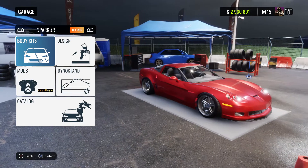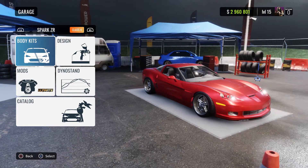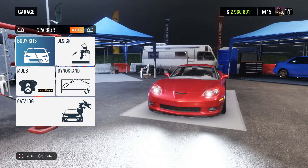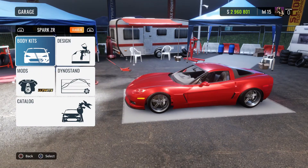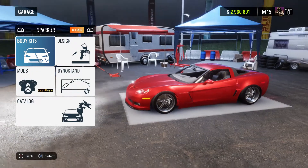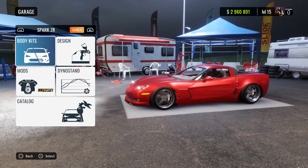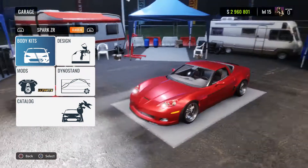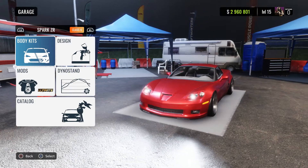What is up everyone, welcome back to the channel and welcome back to CarX Drift Racing Online. In today's video I have this Corvette that I had modified slightly but not fully. The only thing I've done to it was the ultimate engine mod, which puts it to like 1126 horsepower and 1146 torque. I did the wheels and that's really it, and I completely forgot about it.